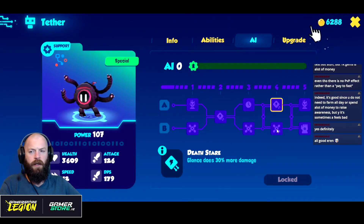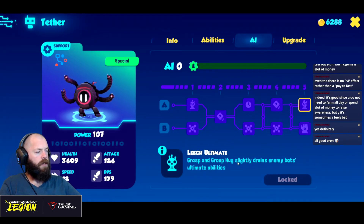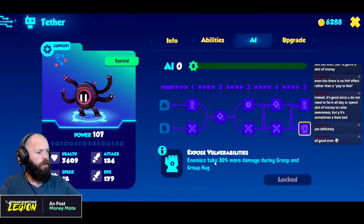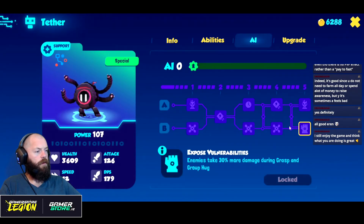Death Stare — glance does 30 more damage, or move speed? Probably want the unstoppable and speed boost stuff. The last one: Leech — ultimate grasp and group hug slightly drain enemy bots. That's cool. And then Expose Vulnerabilities — enemies take 30 more damage during Grasp and Group Hug. So this is a real support version: unstoppable, speed boost, expose vulnerabilities.